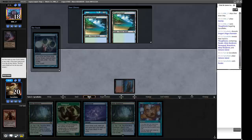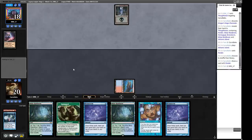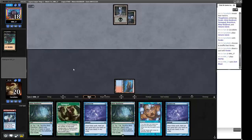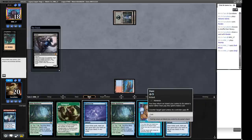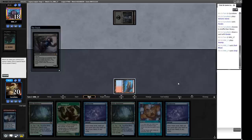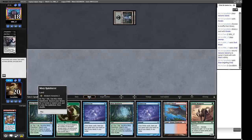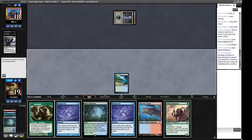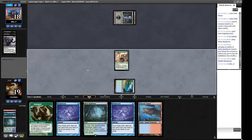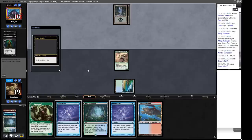A Dark Ritual — four-drops are the scary ones, and we have a Daze for a four-drop. A Grief — that's probably worth Dazing. We can play a threat here. It's not quite thresholded but we are getting there — we can put two more cards in our graveyard next turn, and possibly a third if we want to Brainstorm. Cycling a Street Wraith — we're going to get Griefed here, which is not ideal, but it does put another card in our graveyard. So we can get Threshold this turn quite easily.